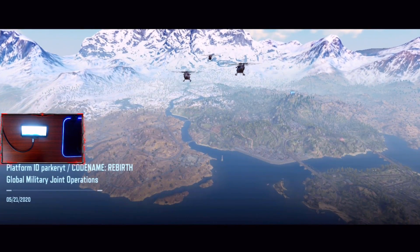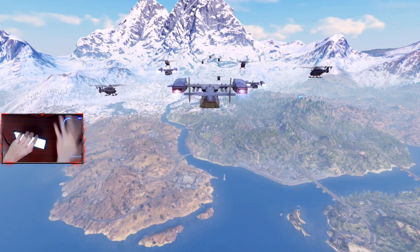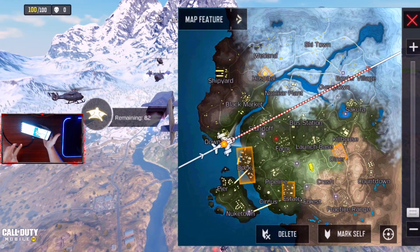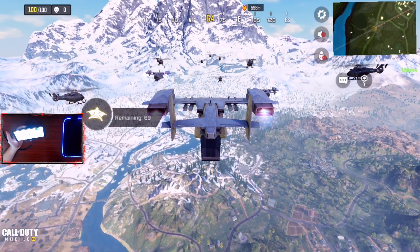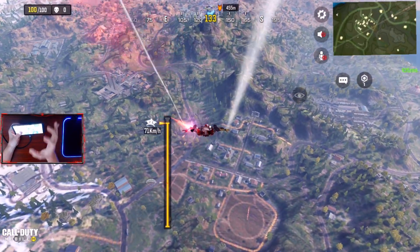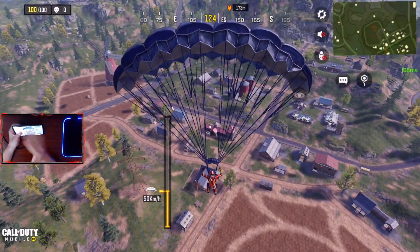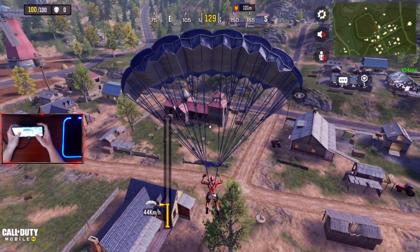Welcome back, my name is Parker. Today we have another COD Mobile video on the Season 7 test server. We're going to do something very interesting that not many people know about - we're heading to Farm. From Season 1 through Season 6, there has been a Cerberus dog located in Farm, but with Season 7 they actually went and changed things up.